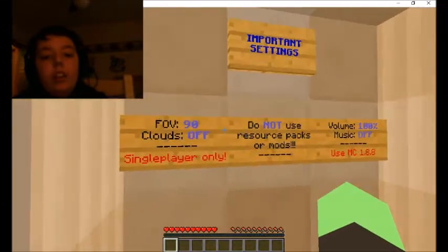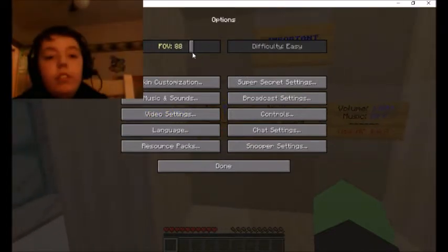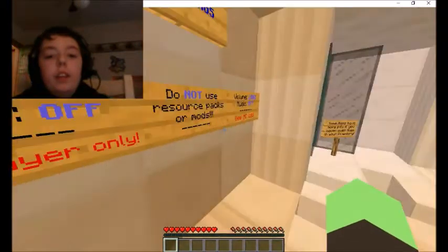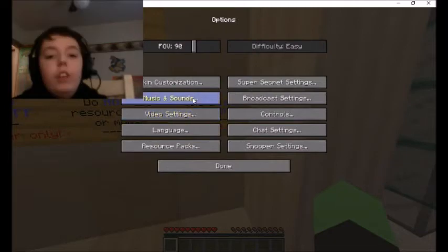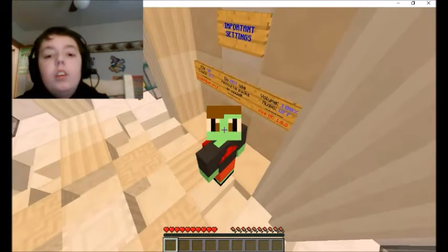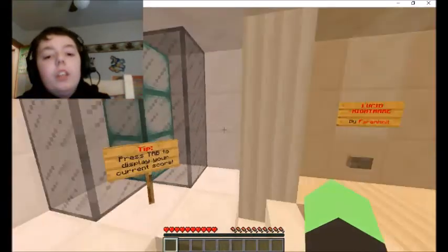So let's see the settings. FOV to 90 — okay, so FOV on the way to 90. There we go. Clouds off, I got that. Single player only. Doing these resource packs. Volume to 100. Music off as well. And use Minecraft 1.8.8 because this map is on Minecraft Realms. If you want to join my Minecraft Realm, be sure to do this as well.